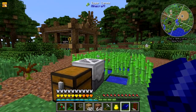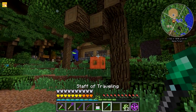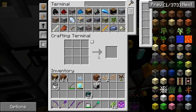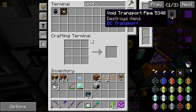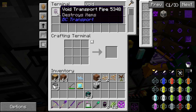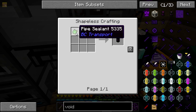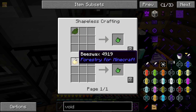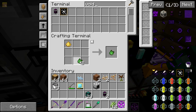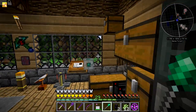I need to put a void pipe on there. Let me go back and make two — I can't remember how to make them. It uses pipe sealant — how do I make that? Ah, beeswax, which I have plenty of. Let's make these — I've made three, but I only need two.